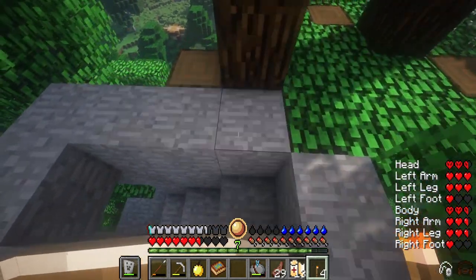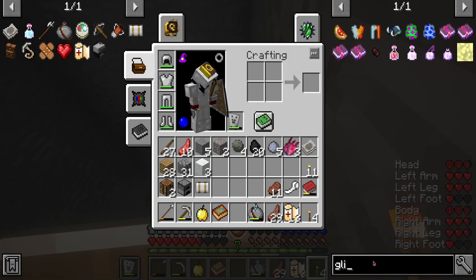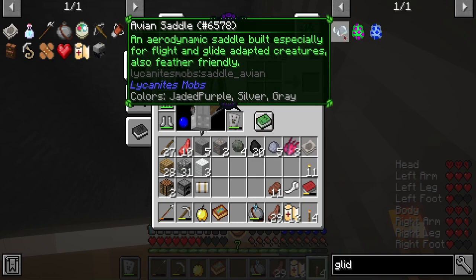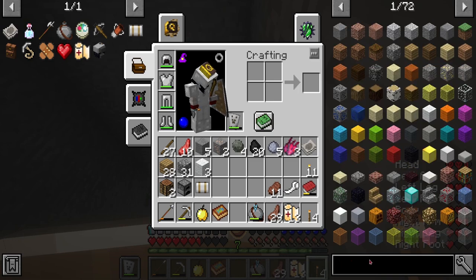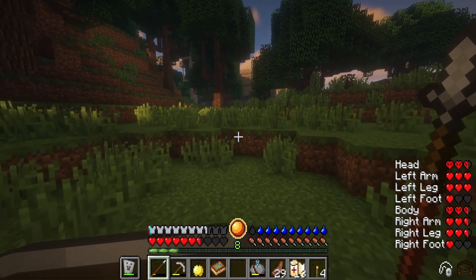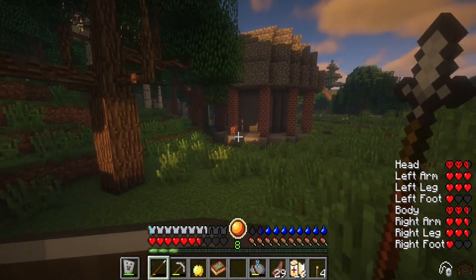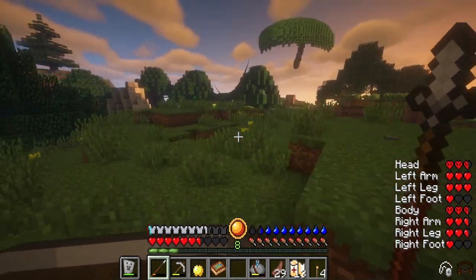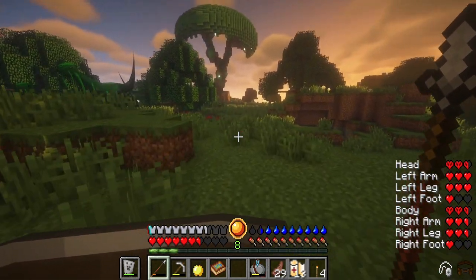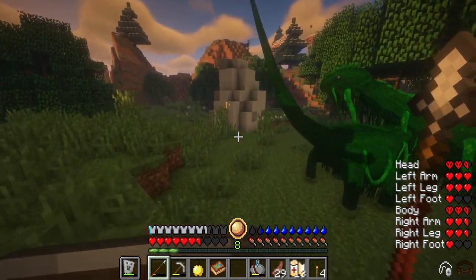I wish I had a glider - wait, can you get a paraglider or something? I guess not. Okay, I'm seeing something here - I'm not really sure what it is. Oh wait, I know what it is - this is a lava thing right? That's not something I want. Oh, I think this is something I want though - let me get the iron.